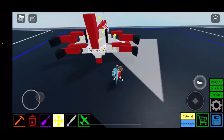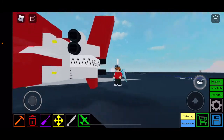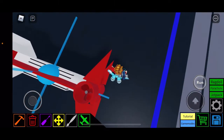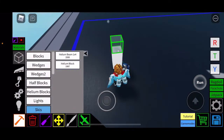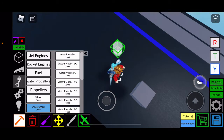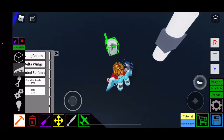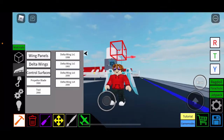We're going to be starting from the back and going all the way up to the head. For the tail, you're going to want a helium block and two water propeller 2s. Place those, then we need delta wings — flip and place those as well.